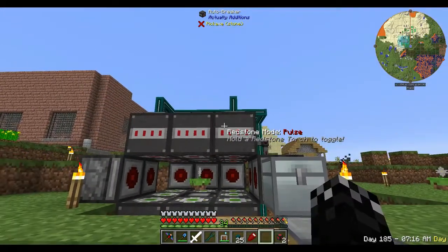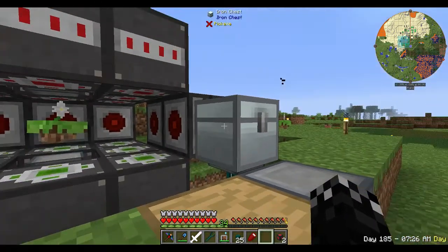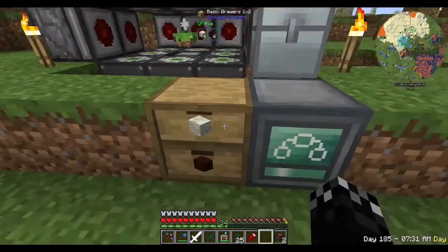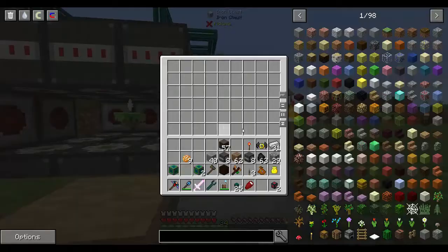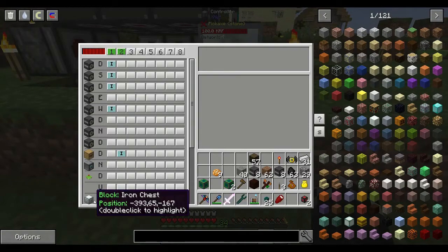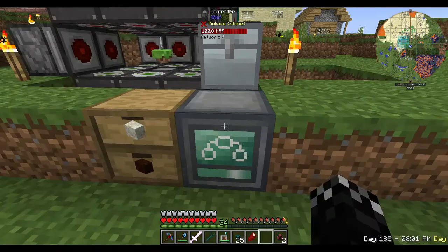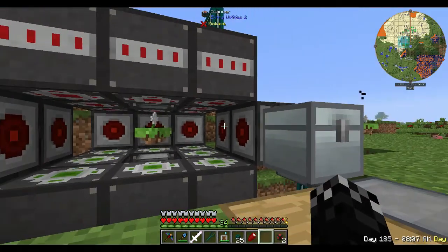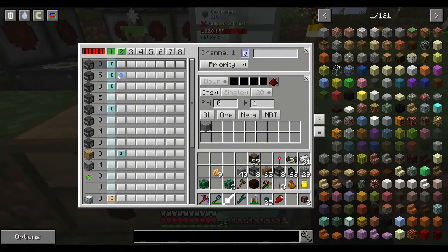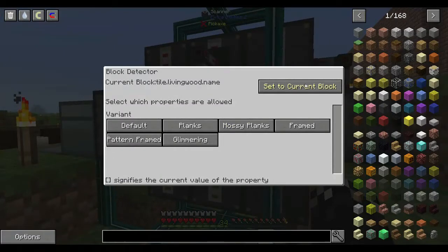Pretty much what we've got is the placers underneath. I'm considering actually sacrificing this front one here just so you can see the process as it happens. We're going to make it so that it runs off a redstone signal from the drawer maybe. We'll work out what we're going to do. We've got an iron chest which is our input, and we have our storage drawers here which is our output. So the idea is we can put wood or stone in here, and it will process it and push it out to the drawers.